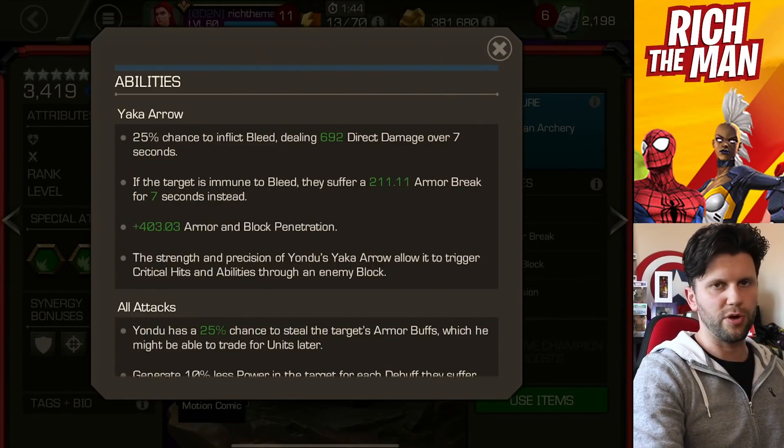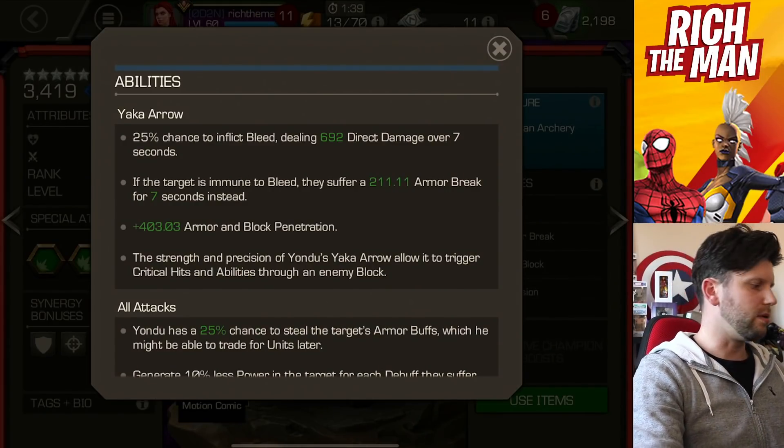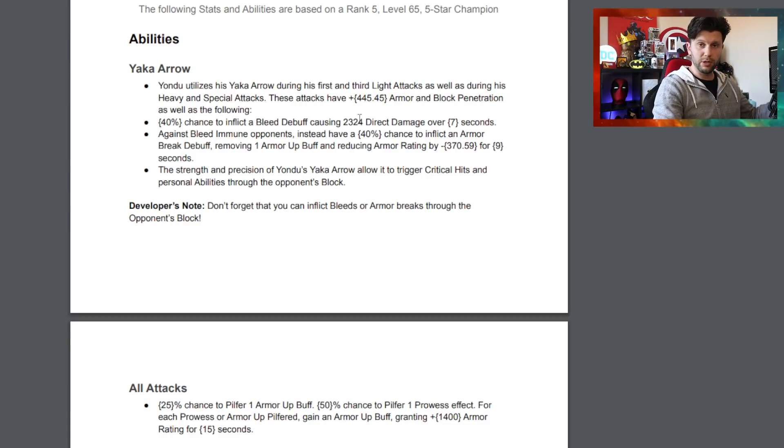Block penetration is also used for Massacre in a similar node-based interaction. Yondu now has interactions with mutant-based champions, removing things like prowess buffs they build up - great for countering Storm Pyramid X, Apocalypse, Professor X, Kitty Pride, and Jubilee. There's also a node in X7 where every two seconds the enemy gets a prowess buff, and Yondu may help suppress that.